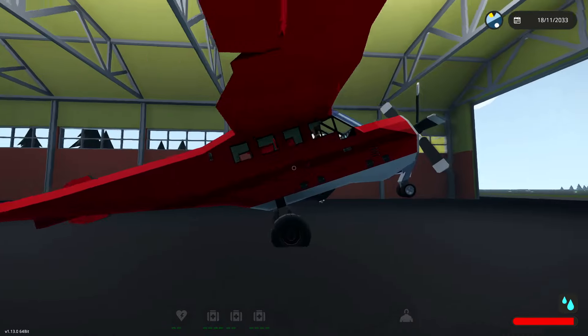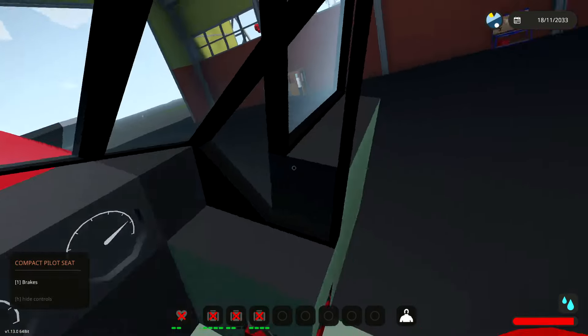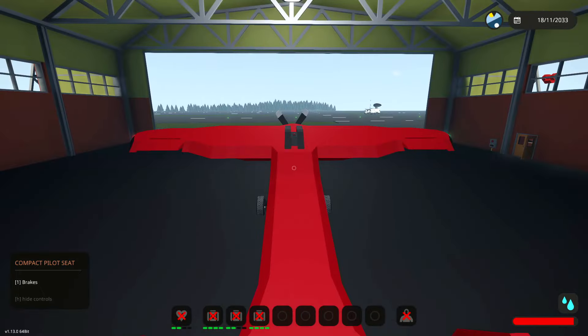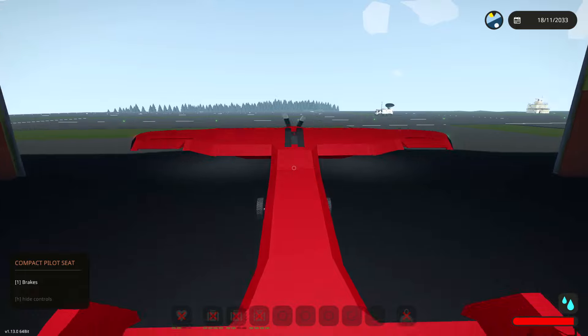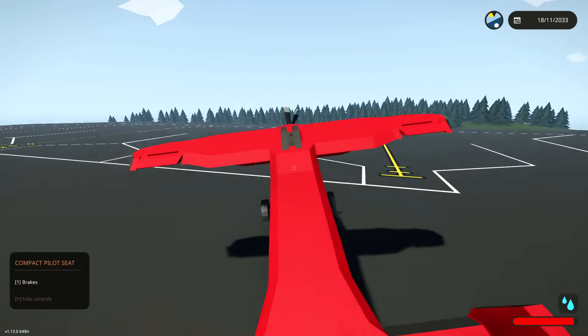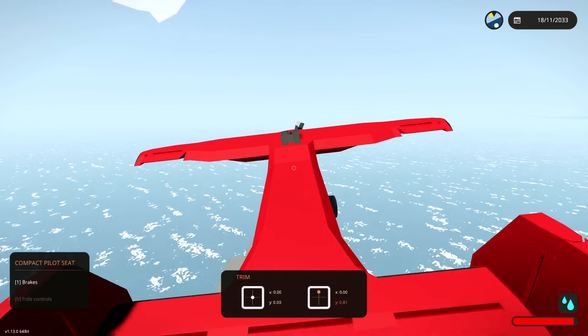It still spawns in like this, but that's fine. It is actually weighted further forwards than you'd think, but that's okay. Alright, so go ahead and turn on the engine. Turn on some lights. Throttle up. Turn the brakes off. Let's go. If we can get into the air quickly, that would be great. Nice. Let's fly to the lighthouse and see if we can rescue people.